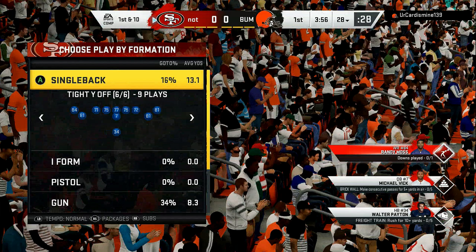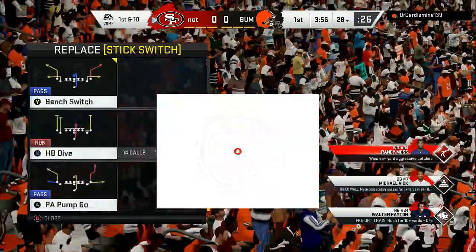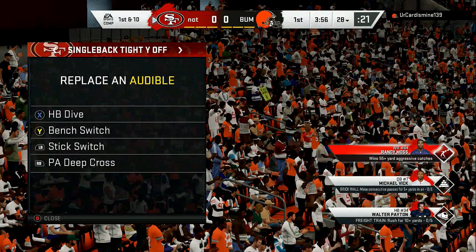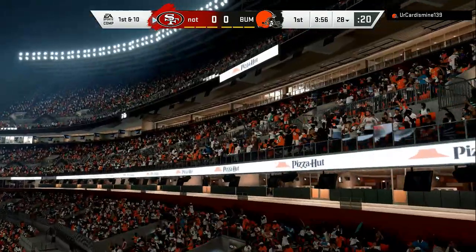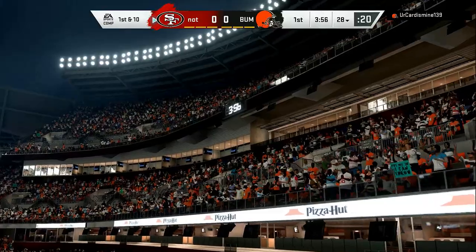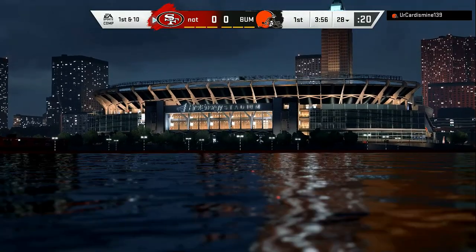I am in the Kansas City Chiefs live playbook out of single back tight wide off. This offense is crazy — run scheme, pass scheme — and you're going to see me using it in live gameplay. I don't like to do full practice mode breakdowns because that doesn't really show the user. But you can see halfback dive, bench switch, stick switch, and PA deep cross. I also like to mix in the jet sweep later in the video. You're going to see how effective the run game is, and then they have to respect the pass also. This offensive scheme is very simple. Whether you are good at Madden or just starting, this offensive scheme will help take you to another level.